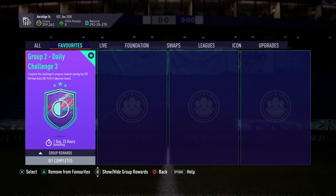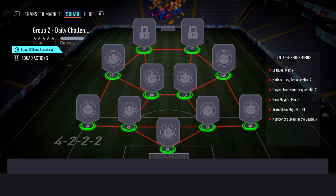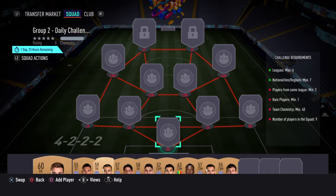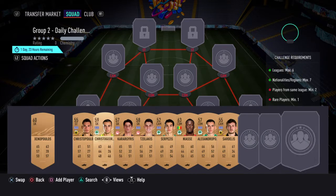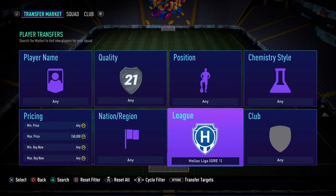Right guys, so here we've got the Group 2 Daily Challenge 3 SPC. You get two red gold players packs, the same as every day, and pretty much the same requirements, just kind of changed up a little bit. We did go with the same league — that's the Greek league — so you're going to want to get your players from that league right there.